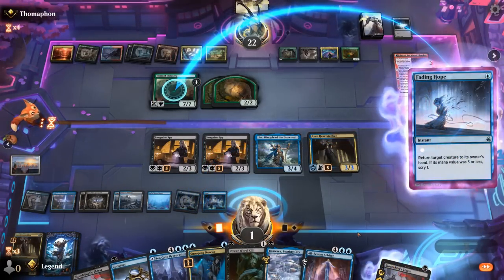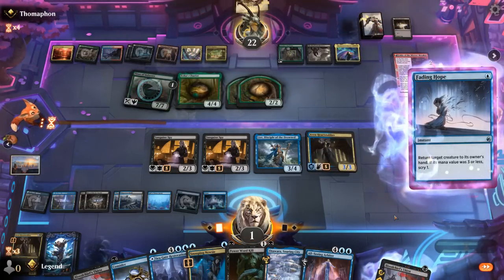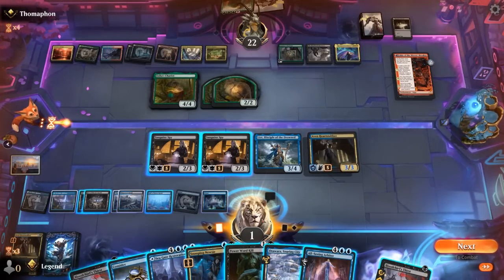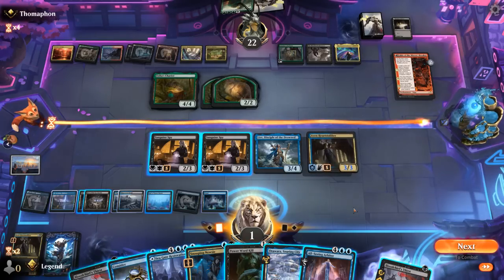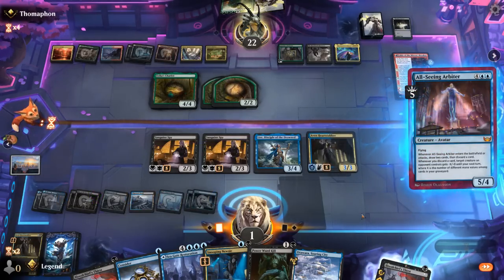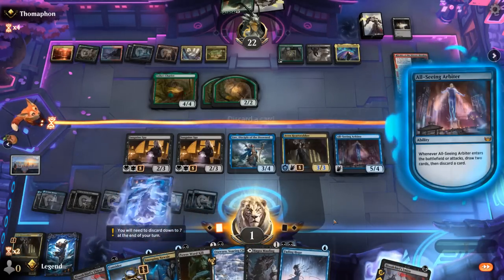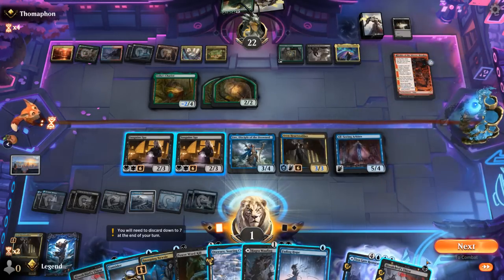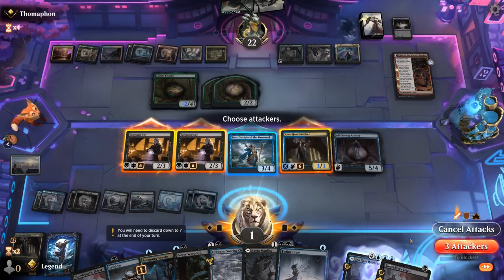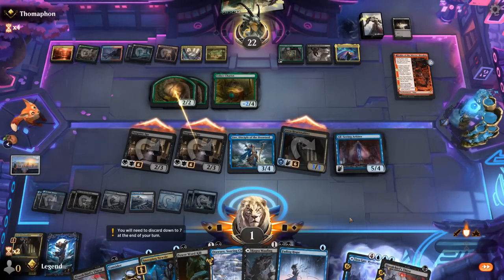Bounce Titan. Opponent can crew Chariot in response. Do we want to bounce the Chariot perhaps? I cannot kill it at 1 life otherwise Massacre finishes us off. So maybe I'm just going for Arbiter to shrink down Chariot. And there's another Fading Hope — that's nice. Probably don't have time for Restoration. Let's attack with all these — no point in attacking with Lier when they can block with Chariot. On double blocks, I could Fading Hope again, which may be worth it.